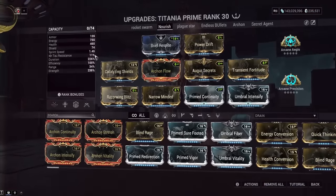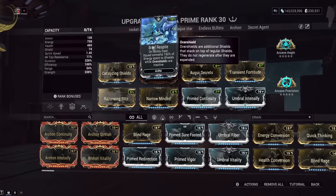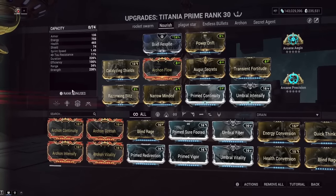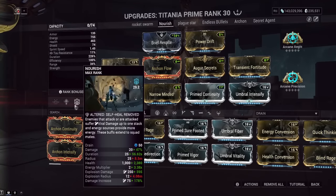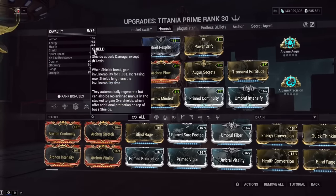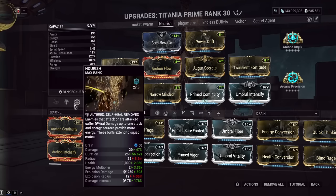Here's the build we've got for Titania. I'm going to describe every mod so you know exactly why we're running these. The first mod is Brief Respite — when you cast an ability, the energy spent will become shields, if you don't have overshields active. We have the ability Nourish from Grendel, and the energy cost is 50 energy. With Brief Respite, it will be enough energy to give us a full 74 shields back in one cast. As soon as your shield breaks, cast Nourish for 50 energy — your shield is fully restored and you can face tank damage again.